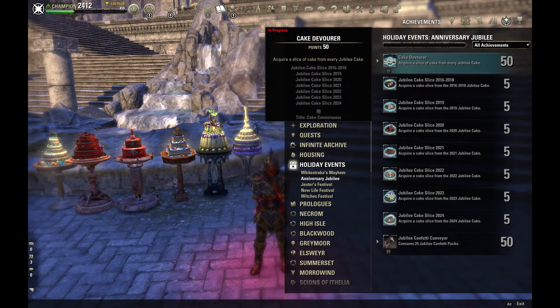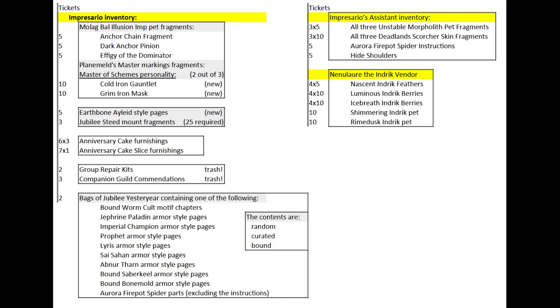There's not much to say about cake furnishings, except that ZOS added a new achievement tied to them to force players into buying cake slices — not cool, ZOS, not cool. If you don't have cakes from previous years, this is your chance to catch up. Wrapper kids and guild commendations are trash.